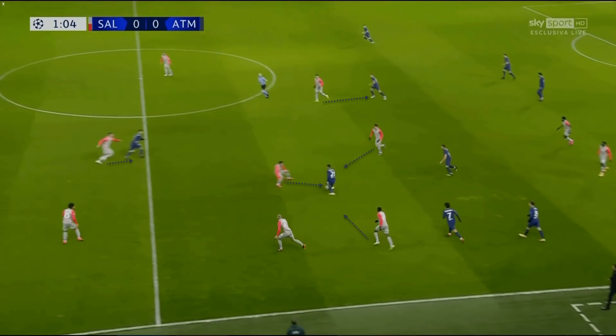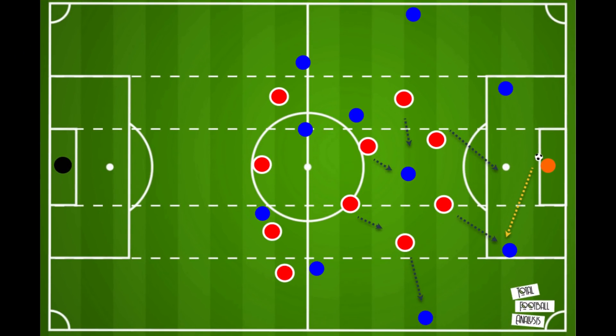At least two Salzburg players immediately press the man in possession while the centre-back steps up to stay tight to Luis Suarez. Pressing with multiple players means you can still win the ball back even if the first presser is bypassed. At a typical opposition goal kick, Salzburg stay narrow with two number 10s in half-spaces to create a central numerical overload. When the ball is played out to the left-sided centre-back, Salzburg's press activates — the right striker leads it, with central midfielders moving across and the near-side 10 ready to press the left-back.